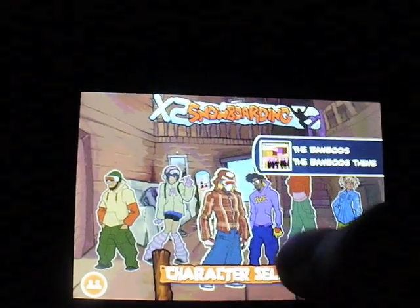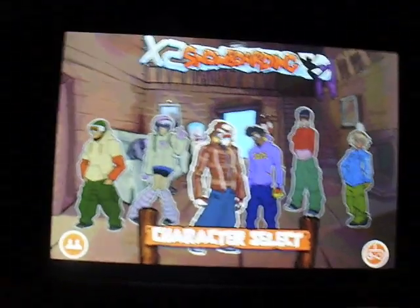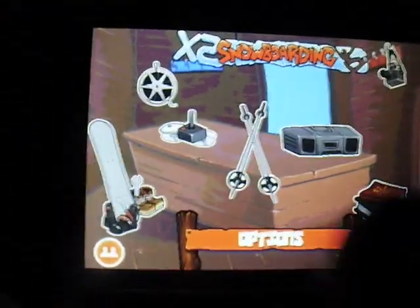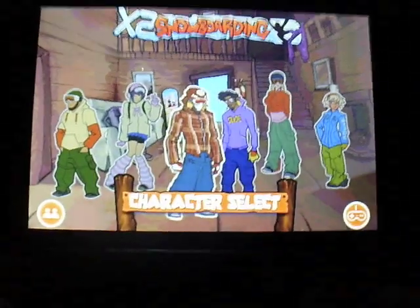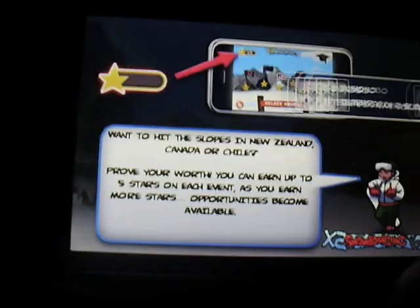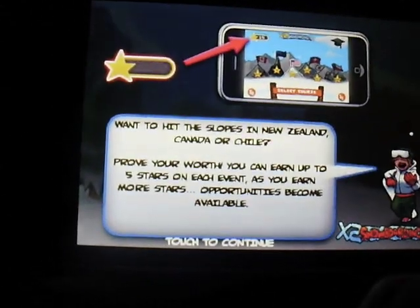Number two is called X2 Snowboard, made by X2 Games. First you get a character select screen. Something that took me a while to figure out is that you slide your finger across the screen to turn. You can select your challenges — some are locked until you unlock them. You have settings, options, the ability to buy snowboards, upgrade your player and snowboard. To start the game, press the bottom right button. The loading time is not that bad.